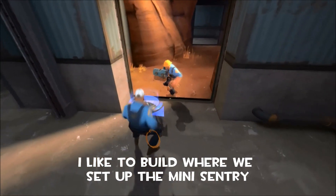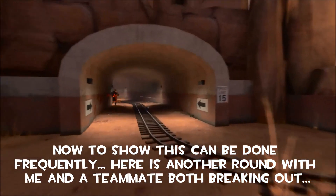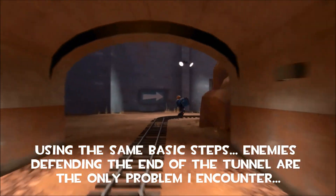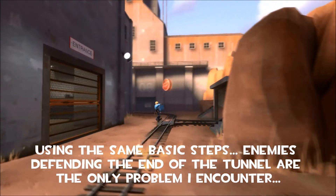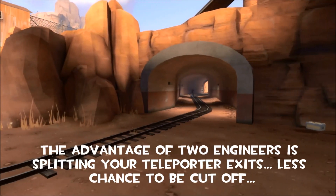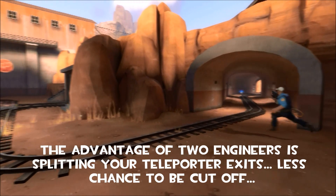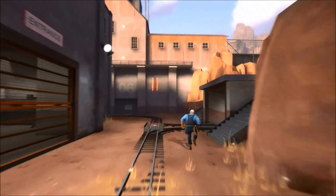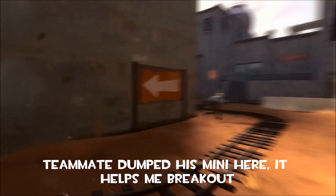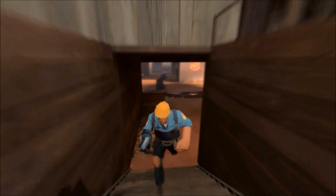To show that this can be done frequently, me and another clanmate decided to do this, and both of us are breaking out as engineer with the Revengineer setup. As you see, we both make our way down through the tunnel — he's a bit ahead of me. The advantage of two engineers is we're going to be able to have two teleporter exits set up, and by having them split it's going to be less likely that the enemy is going to be able to take down both. A mini sentry saved me from someone who was trying to chase me down. All we want to do is delay them while we get our stuff set up.